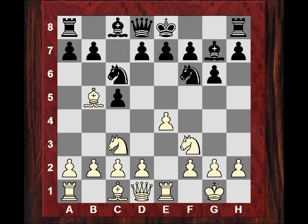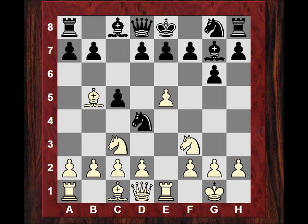White now plays e5, which is awkward for black to meet. If Ng4, that's a bit of a loose piece — maybe Nxd4. Black actually played Ng8, and now we see d3. Black grabs this light-square bishop, and often this exchange of bishop and knight weakens black on the dark squares as a side effect.